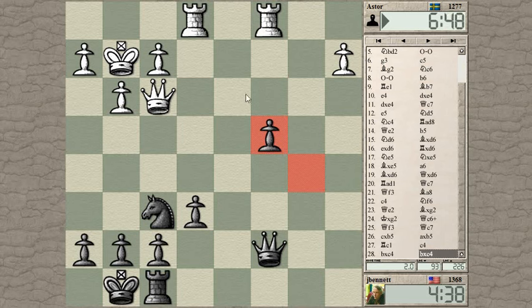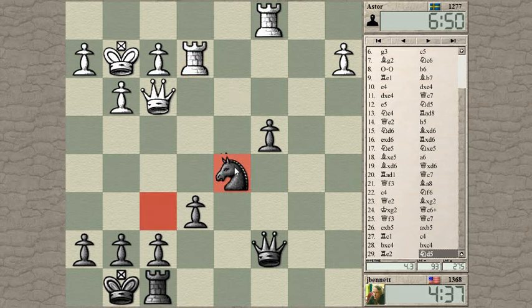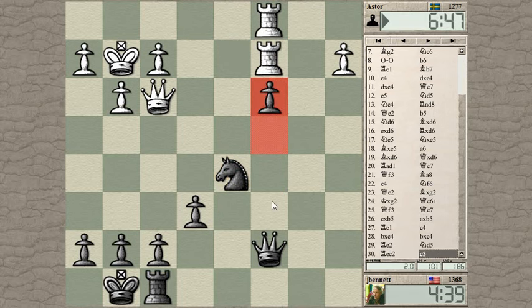That square is a forking square if I get my knight there, but that takes three moves. He's going to try to pile up on that pawn, but I'm going to try to push the pawn one step forward and defend it with the knight, so that if he wants to win that pawn he'll have to give up the exchange. That knight's very stable there — he can't really do anything about it unless I walk into some silly pin or tactic.